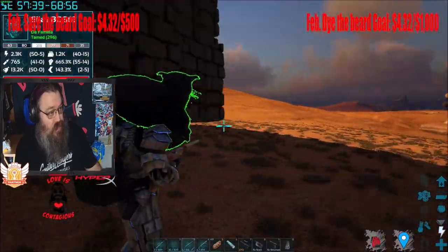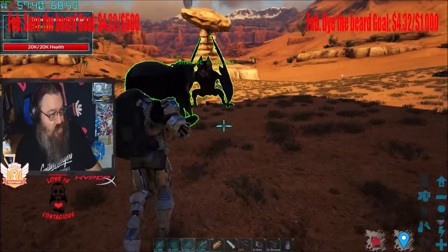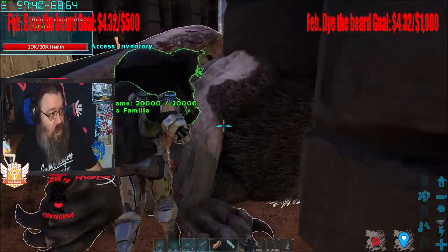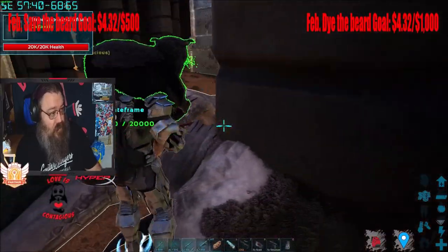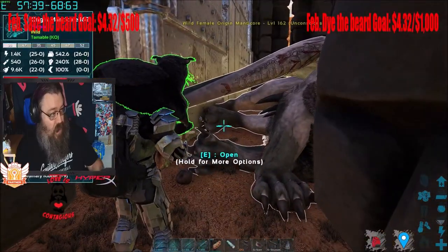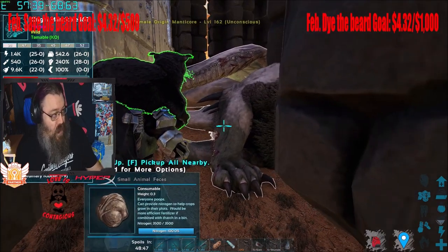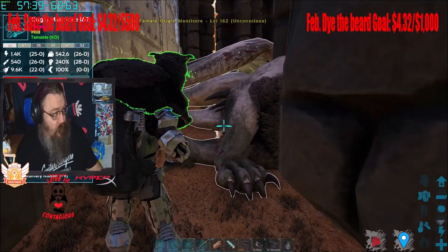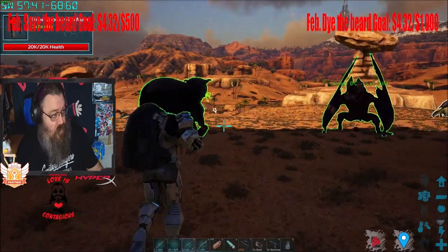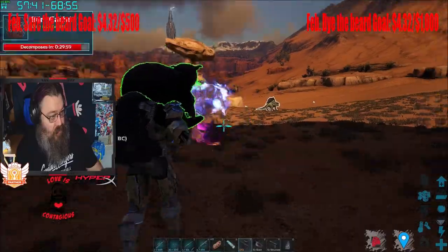If you are watching the video, I have a binturong on my shoulder from the Additional Creatures: Wild ARK mod, which is an incredible mod. It gives creatures something called popcorn scent, which increases their food drain. If you increase their food drain, you decrease the time it takes to tame them — and that's always good. I'm going to fast forward until the Manticore is tamed, and then show you what attacks and things he does.